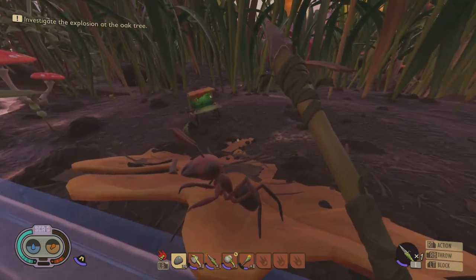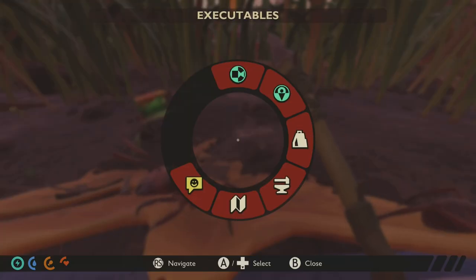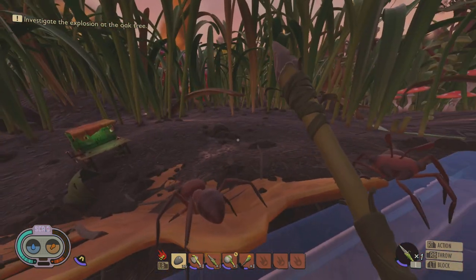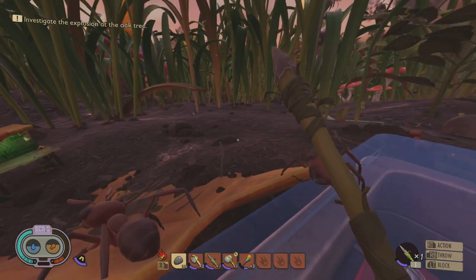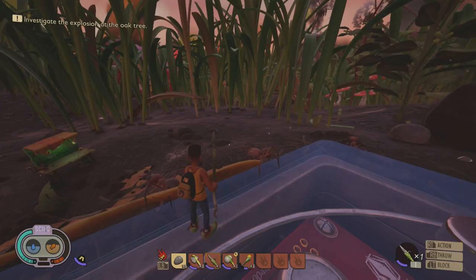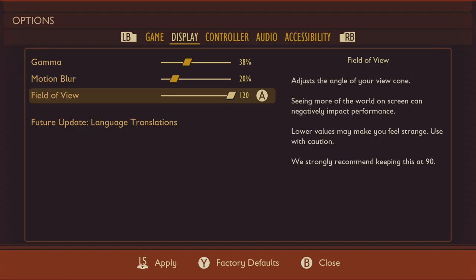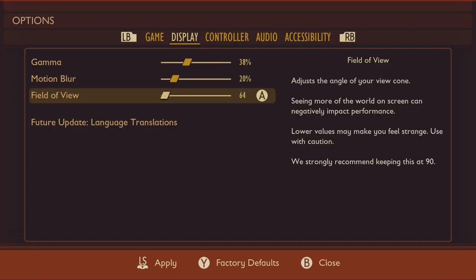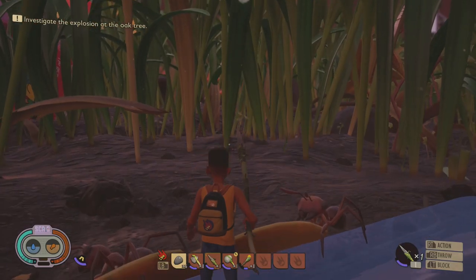If you haven't figured it out yet, you can switch from first to third person view. All you have to do is press down on the d-pad to bring up the radio menu and then select the top option which will switch your perspective. Or if you're on PC just simply press U. Once you're in third person you can also adjust your field of view to pull the camera back further to see the whole character, or bring it up close for a more over-the-shoulder perspective.